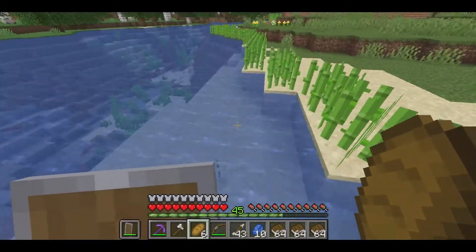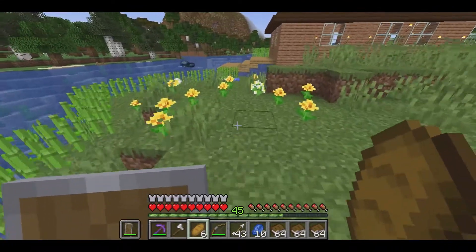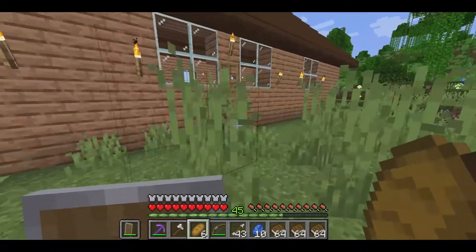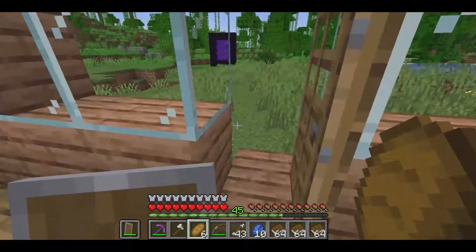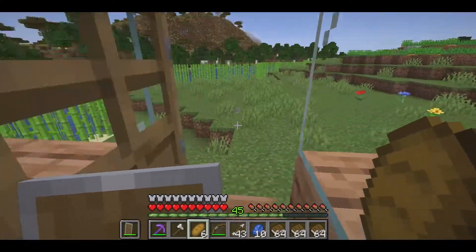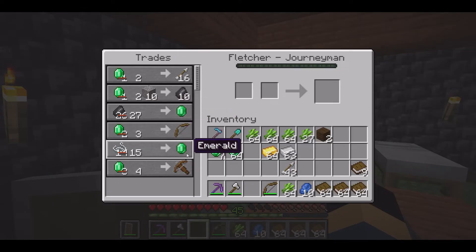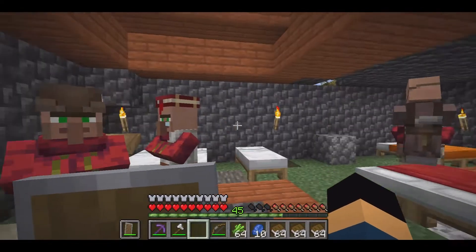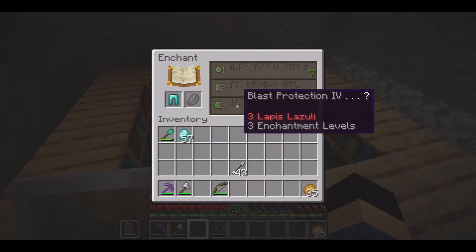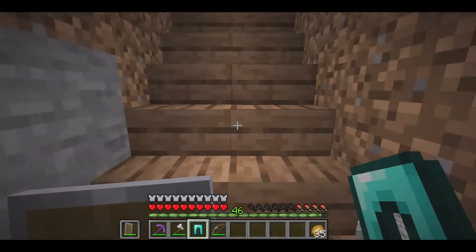The episode wouldn't be complete without having to farm a bunch of sugar cane for pages for the villagers, so we do just that. We spent quite a few emeralds to get Fire Aspect and a few Mending books, so we're making some trips back and forth to the village to get some extra emeralds.